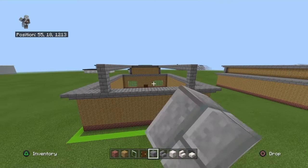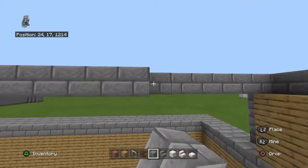In between the two rows at the top only — do not do it at the back — you want to just place stone bricks to fill in your roof.